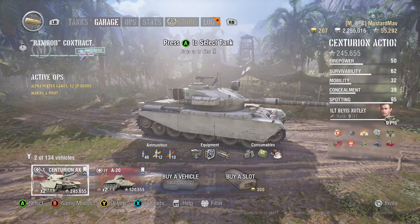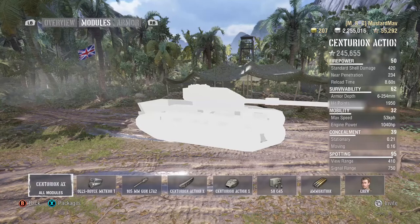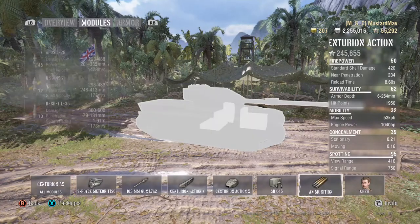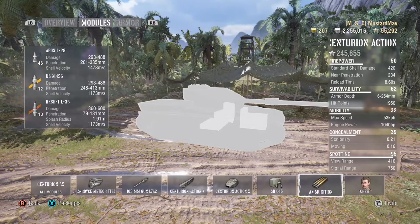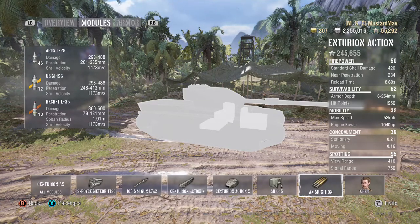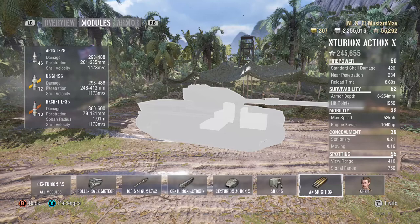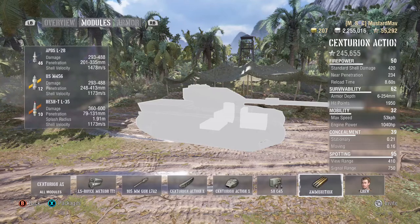The next rounds you generally see on British tanks. I grabbed my Centurion Action X — rather than going into supplies, you can also hit Y which will bring up details for this tank. Go to modules and then go over to ammunition. This is where you can find out the shell velocity too, so it's nice to use this feature.